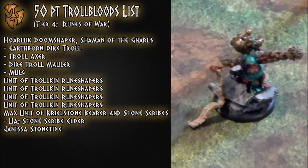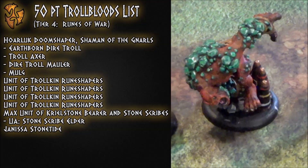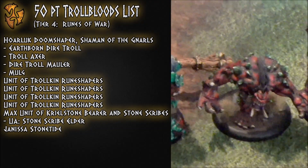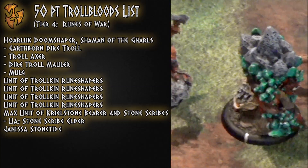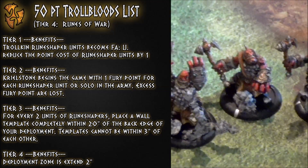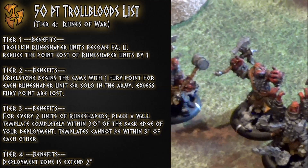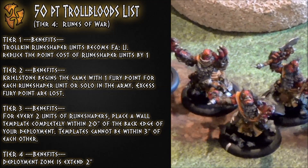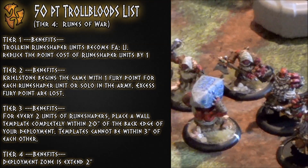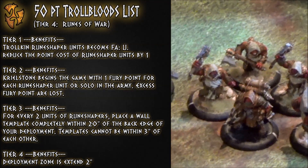I'm playing a pretty standard 50-point Tier 4 Runes of War list. It features a Mulg, the Mauler, Axer, and an Earthborn for your heavy hitters, and four units of Rune Shapers only costing three points apiece — you really have to have some answers for them when you're playing against them. Your deployment zone is extended two inches forward and I get to put a couple of walls in play, which you'll see is pretty important in this scenario.